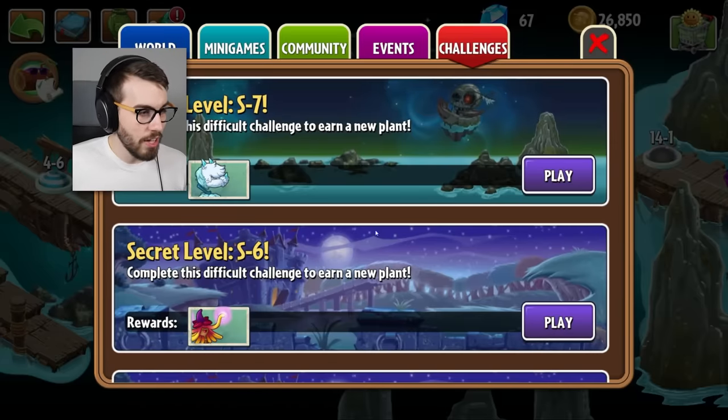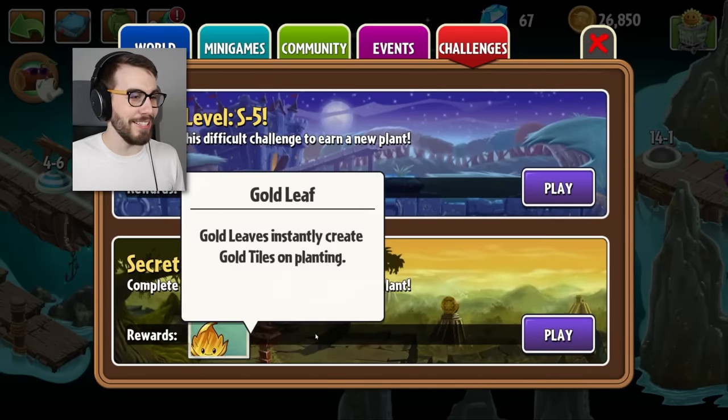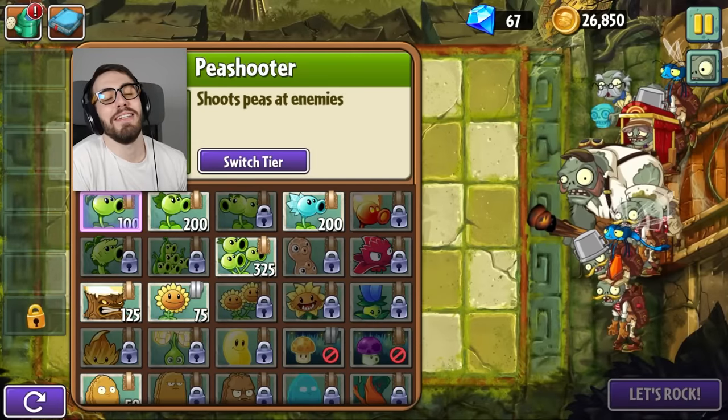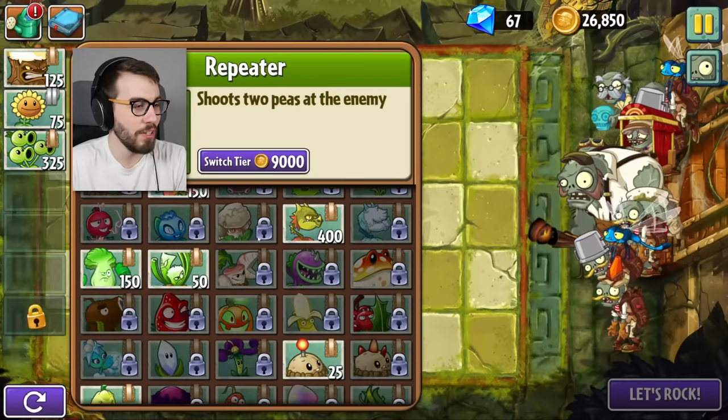According to my challenge log, my next plant to unlock is this cute little guy over here. Who is he? Goldleaf instantly creates gold tiles - like the ones that you put your stuff on and then you get extra sun or something? What is this? Why has it gotta be here? Because I don't like it here. This is a bad place. We've got a few things we didn't have before, of course, so you never know. This could be good.